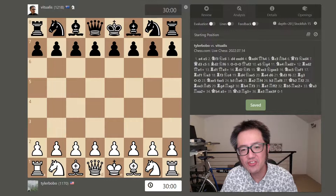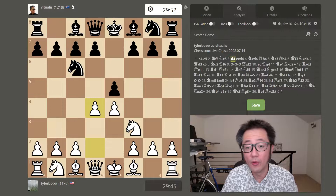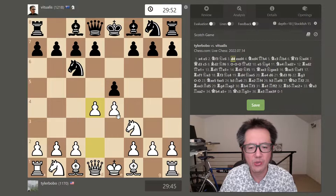The Scotch game starts with e4, e5, knight f3, knight c6, and then the immediate strike in the centre with d4. The Scotch game is a very good opening for white. If you look at the Lichess community database, white does actually very well with this opening.